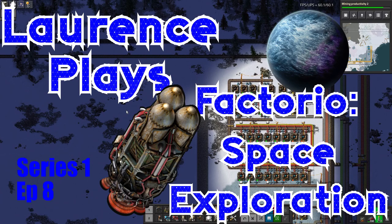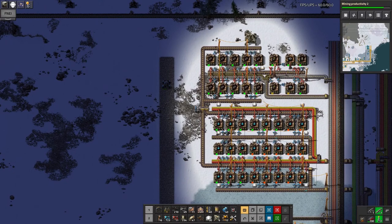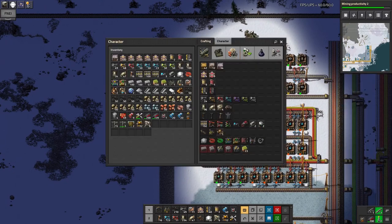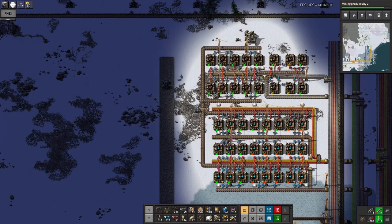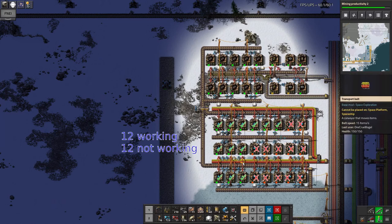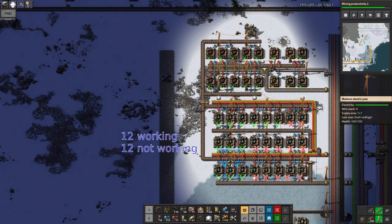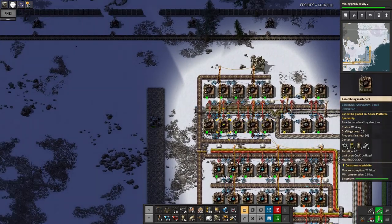Hello again and welcome back to Lawrence Place Factorio Space Exploration. I've been quite busy since the last episode. One of the big things I've done is I've built up production of blue science. However, I apparently can't count — I didn't notice that the recipe requires two engine units per build rather than one. With 24 machines making the science packs, I've only got 10 machines making engines.